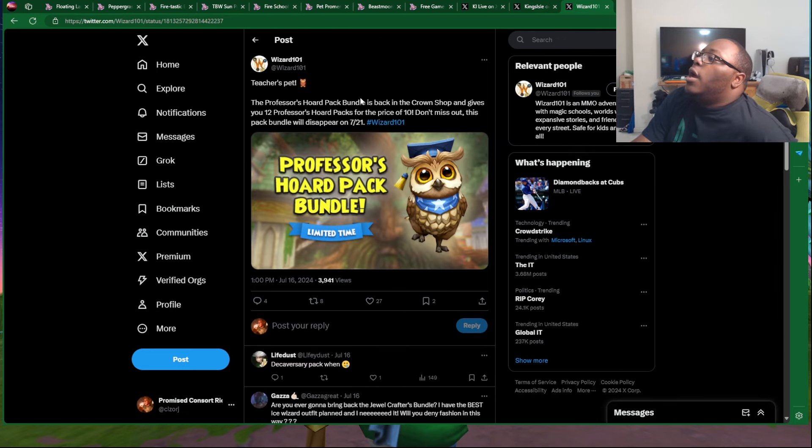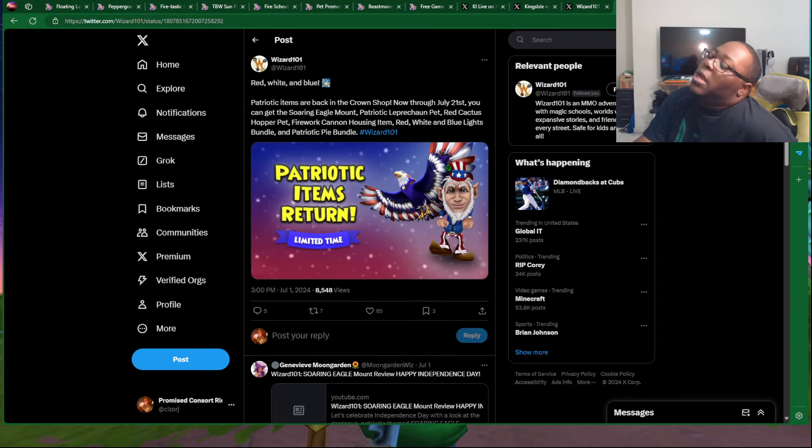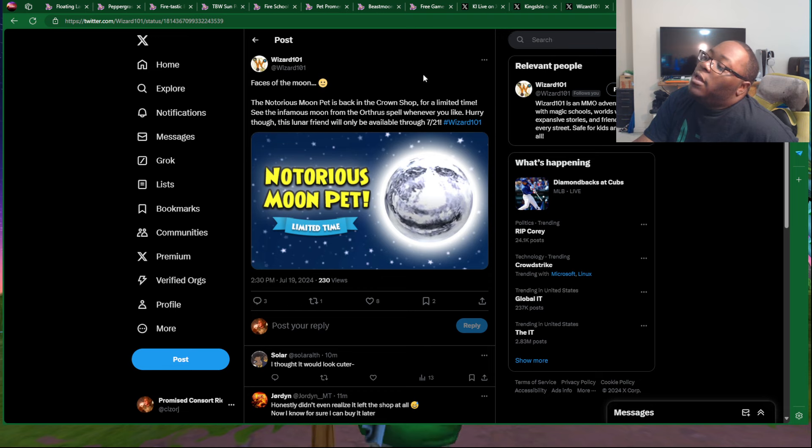Over here, we have the Professor's Horde Pack bundle, also available through the 21st. Someone was asking about the Decavissary Pack, which is probably going to be in September. July 21st, a reminder that you still have the Patriotic Items, which are still in the Crown Shop. And the Notorious Moon Pet is back — I think for the third time. It's available in the Crown Shop. Remember, this is an exclusive pet — you can't hatch the pet body for it. This is the only place you can get it. Honestly, it might as well just be permanently in the Crown Shop.